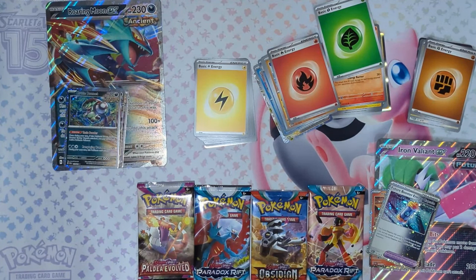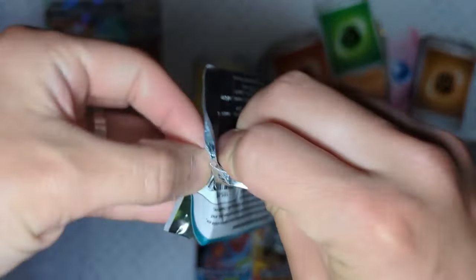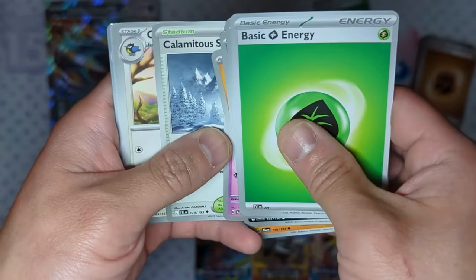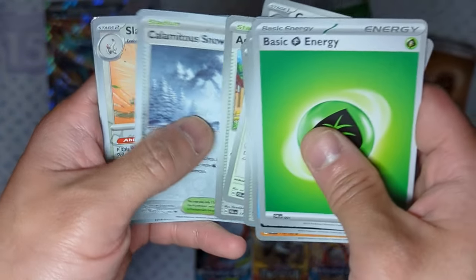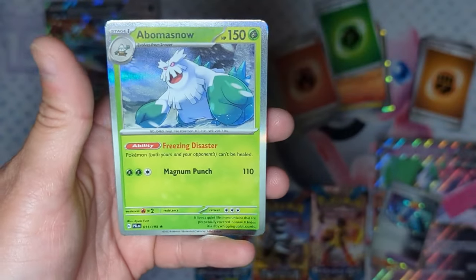Let's see what the Iron Valiant box can produce. Starting again with Paldea Evolved. We get Grass Energy, Sittadal, Shrutal, Phalanx, Jigglypuff, Calamityus, Snowy Mountain, Corvus Squire, Ardazon — very good card — Calamityus Snowy Mountain again with the holographic one, and a Reverse Hollow Slaking. In the back is an Obama Snow.